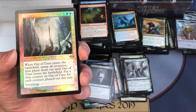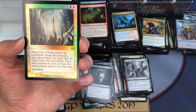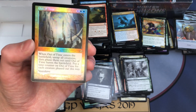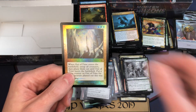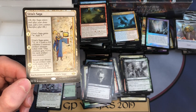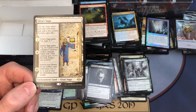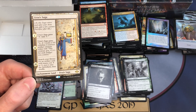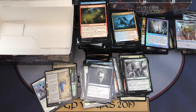Out of Time — for colorless and two white, when Out of Time enters the battlefield, untap all creatures then phase them out until Out of Time leaves the battlefield. Put a time counter on Out of Time for each creature phased out this way — it has vanishing. And that, my friends, lets us know that we are out of time! I appreciate everybody for watching. Stay tuned — we might open up maybe one more box of Modern Horizons 2 and see if we get a Ragavan. We've got one there, so we'll play this Urza's Saga. Have a great day, thanks for watching — check out more videos on the channel. We'll see you in the next video, thanks everyone!